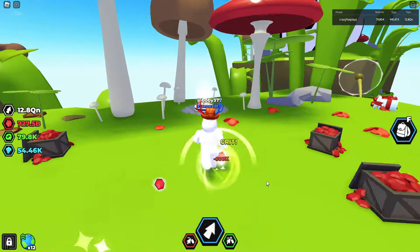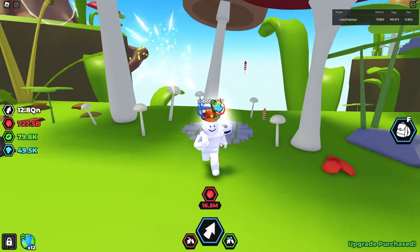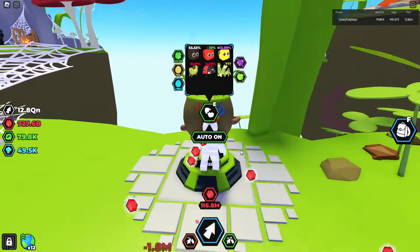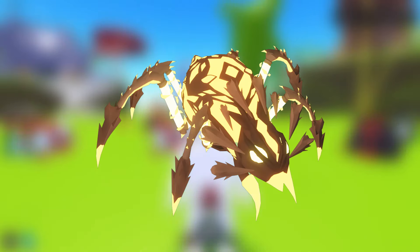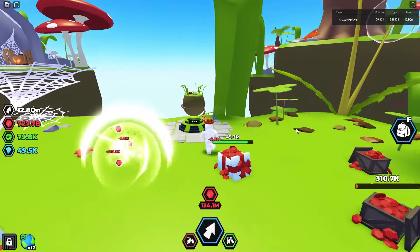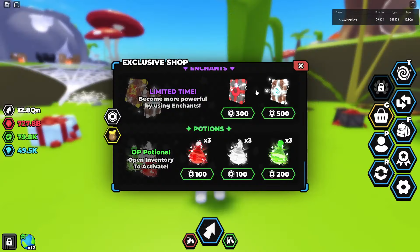We've got a new upgrade here — oh, that's very good — for 5,000 upgrade tokens, which I've got loads of. We obviously have a new egg here, which has two exotics, a mythic, and two secrets. It's got a radiant widow kind of thing, and it's also got another secret — the hungry caterpillar. There's also a new enchant in the shop that increases range by 50% to collect orbs, which is pretty good.